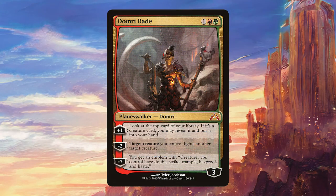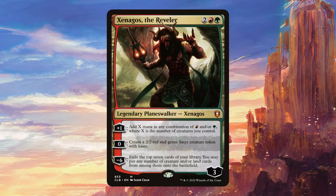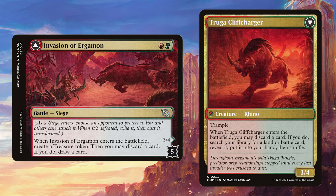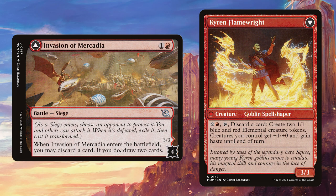For planeswalkers we've got Domri Rade — pretty decent removal that occasionally allows some card advantage. Garruk Caller of Beasts is a great way to refill our hand by drawing a bunch of creature cards. Xenagos the Reveler is an auto-include — it makes hasty satyrs and adds a ton of mana. These three planeswalkers have a special place in my heart as they formed the backbone of one of my favorite standard decks ever: Mono-Green Devotion splashing Red. For battles we've got Invasion of Ergamon, which gives value on the front side and on the flip side is a decent creature that can draw us a land if needed. Invasion of Kaldheim is very good since we should always have a decent grip thanks to our commander drawing cards — basically doubling our hand. Invasion of Mercadia filters our draws early and later can create two creatures while buffing our whole team.